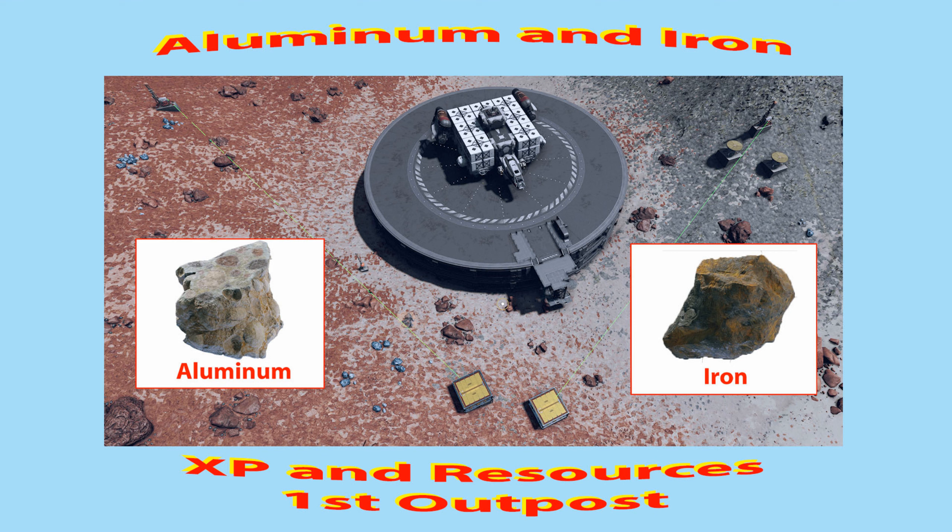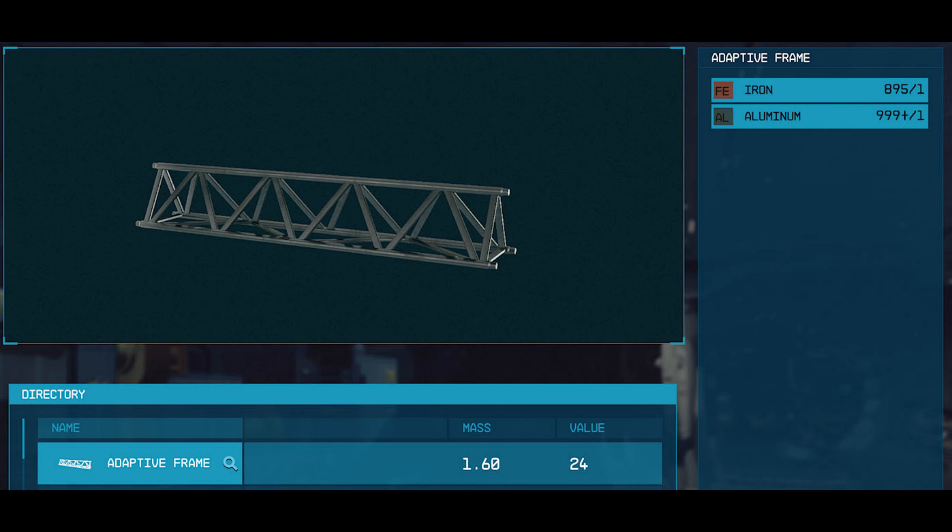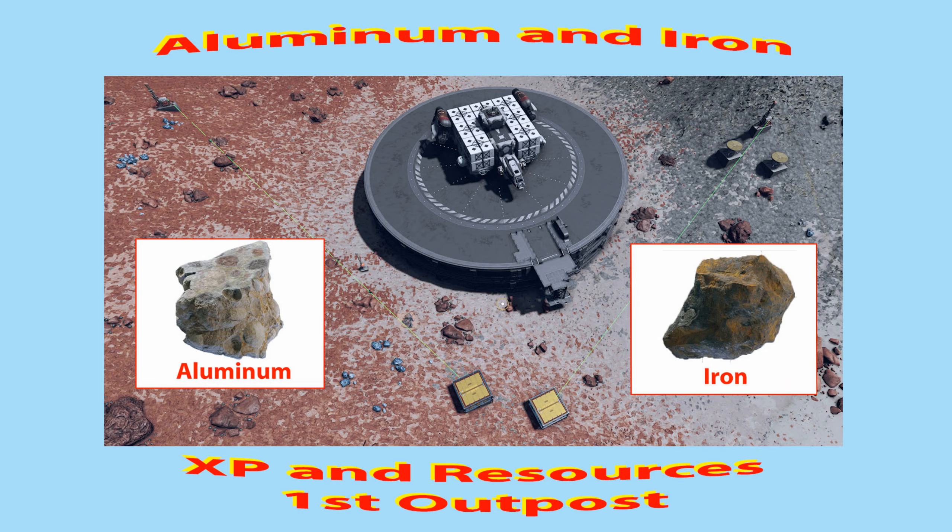Aluminum and iron are the two resources you will need the most of when building an outpost in Starfield. You can buy these resources from vendors, however they usually do not carry the quantities you will need. You also need adaptive frames, which are crafted from aluminum and iron. For this reason, I always build an outpost on a moon of the planet Simdi in the Narion star system.